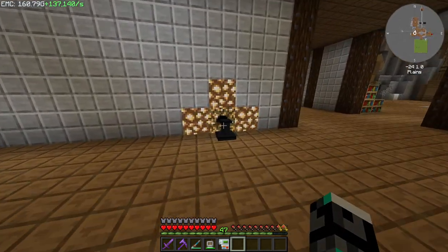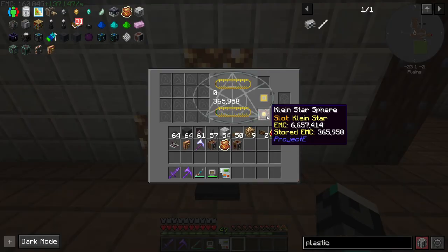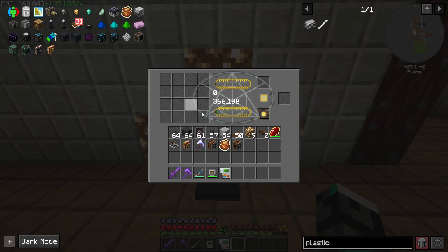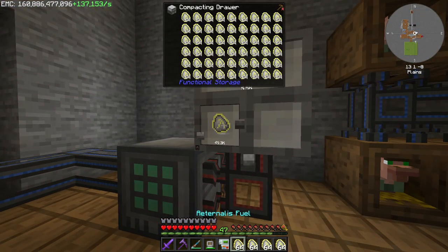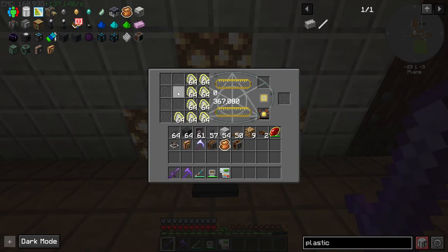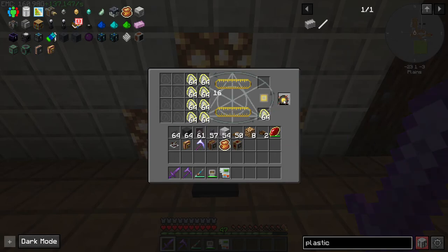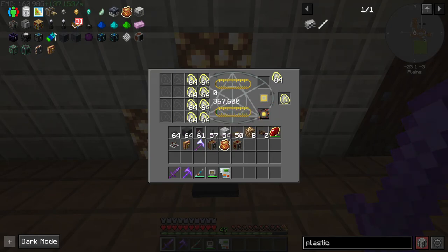We also made this MK3 energy collector, which I want to use to make another watch of flowing time — it would start charging this Kleinstar. It's pretty slow, but I think we can feed it some Eternus Fuel. It doesn't seem to do anything though. I'd like to speed this up, so if you guys know how, please let me know.